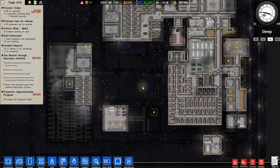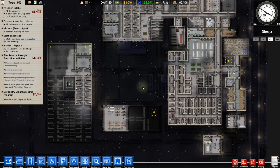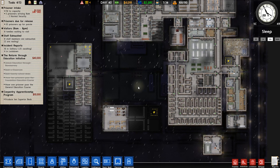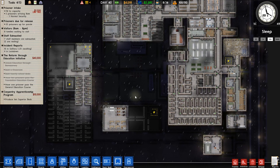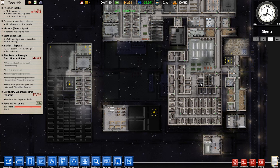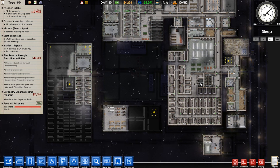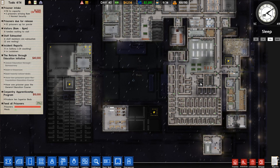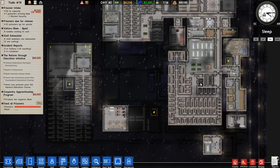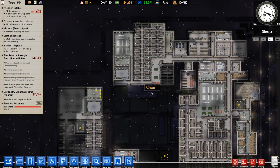Hi everybody! Welcome back to Prison Architect, welcome back to SummerSlam. We are back once again in SummerSlam, and we are currently working on a new block for our medium security prisoners, repurposing some of this area because it's a bit of a mess. It is time for people to wake up pretty soon on today, day 40. This place has been going for 40 days — not without incident, there have been a lot of incidents — but so far our bragging right is that nobody's managed to escape. So that's pretty good.